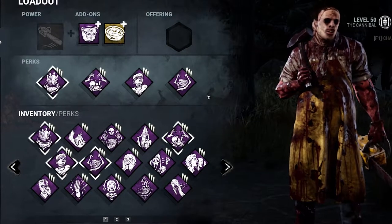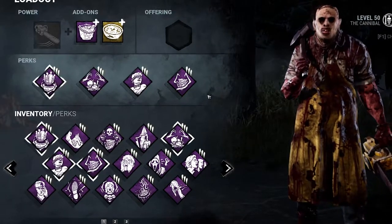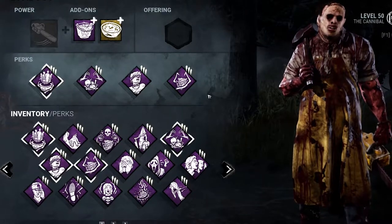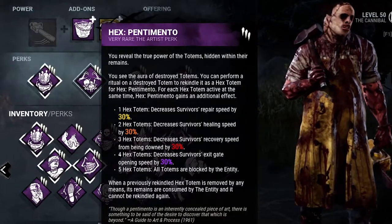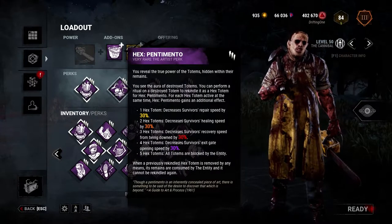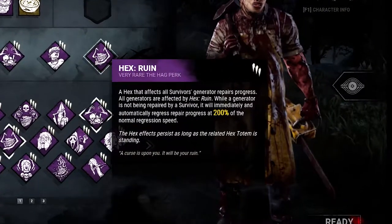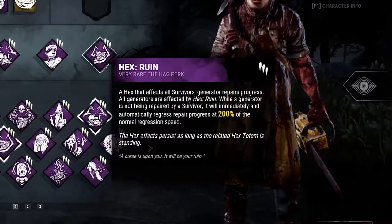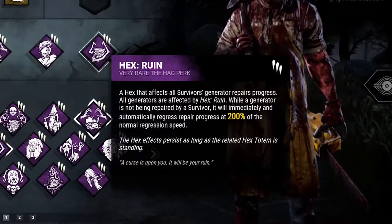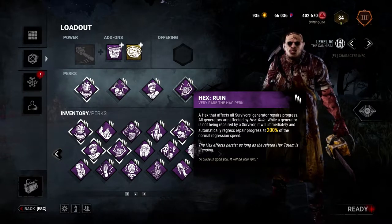You're basically forcing survivors to cleanse four totems, otherwise they just can't hear the terror radius at all. Then they have to cleanse another four totems just to avoid a 30% repair speed penalty. You could end up clearing upwards of eight totems. I like to add another Hex perk — Rune — to encourage them to cleanse the fifth totem as well. At one point I could resurrect a totem five times, meaning there's literally 10 totems you need to cleanse in a game.